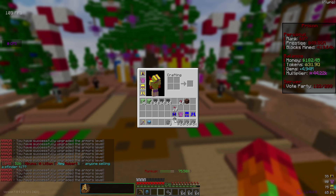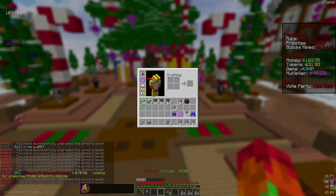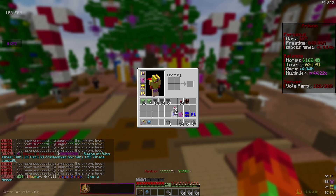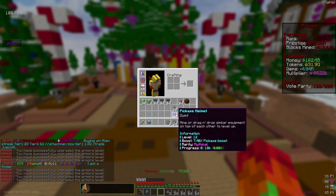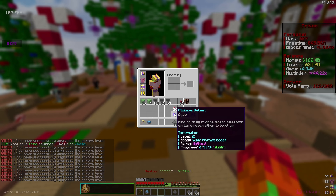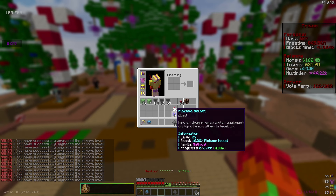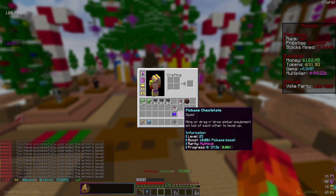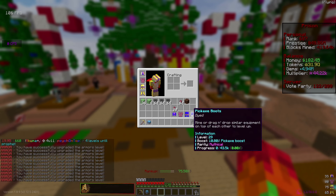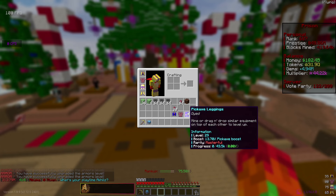Right now everything is at level one. We're going to upgrade all of this - it's costing one armor stone per level at first, then past level 10 it costs two, past level 20 it costs about four per. Let's check where we're at - we're up to level 12 now and it's costing two armor stones per level. We're past level 20 now so it's costing four armor stones each. Each piece is up to level 25, each giving a 10% boost except for the masterful pickaxe leggings.